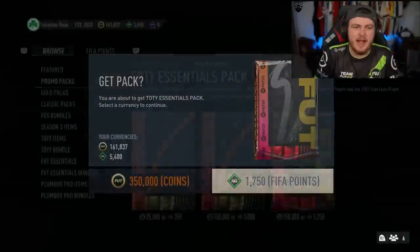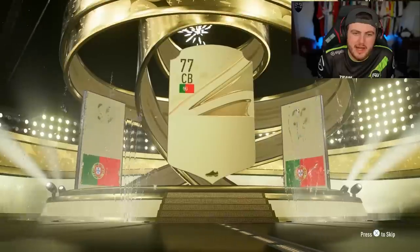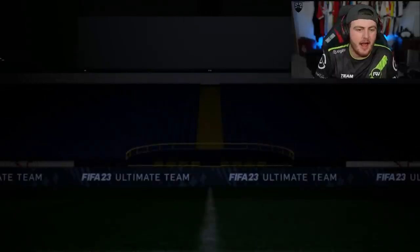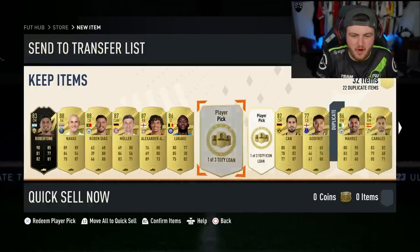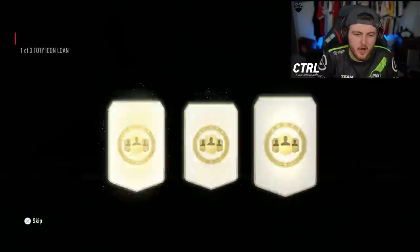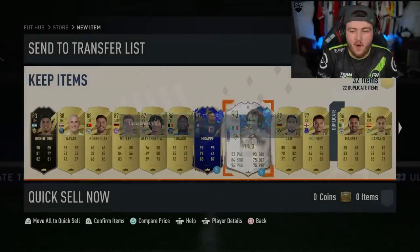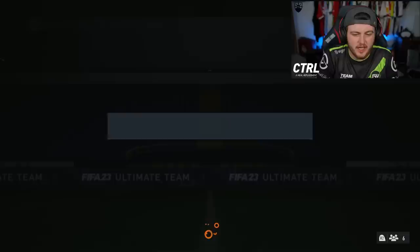Now we have the Team of the Year Essentials pack. Let's see what we get in this - it's going to be a walkout. No special card, sadly. Portugal centre-back, 88 rated - we'll take it, good fodder. Keylor Navas, Muller, Alexander-Arnold, Lukaku and Mahrez. We've got our Team of the Year loan - we'll take Mbappe for this one. And then our Team of the Year icon loan - it's almost identical to the last one, exactly the same. We'll go ahead and discard Mahrez because we're going to do one of these Elite Pack Plus.